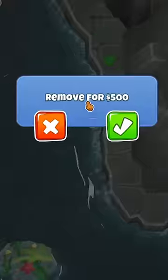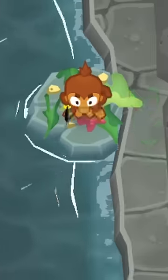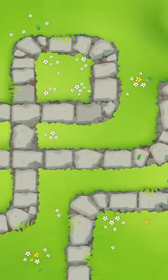The only real downside is if you put a tower on a removable obstacle, you can't upgrade the tower until the obstacle is removed. Place Everywhere is so good, because...